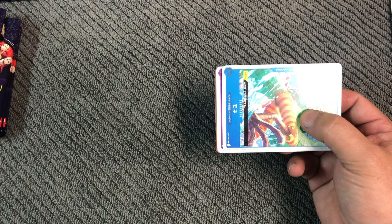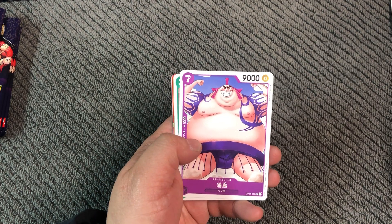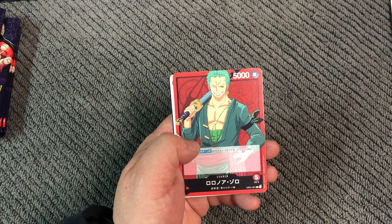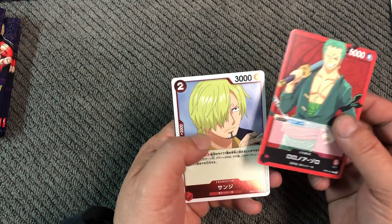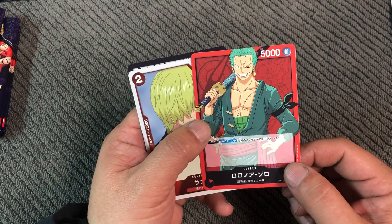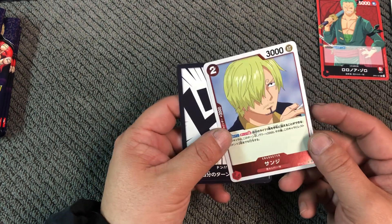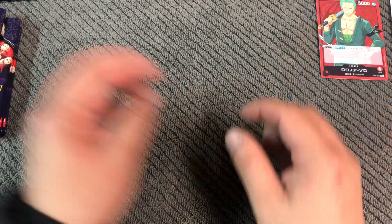Not sure how many Super Rares we have per box. Urashima... Inuarashi... Zoro. This has a different back — this is the leader card. Sanji... Sanji Rare. And done.